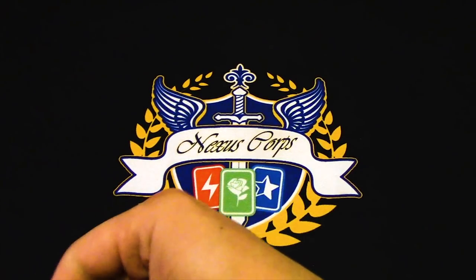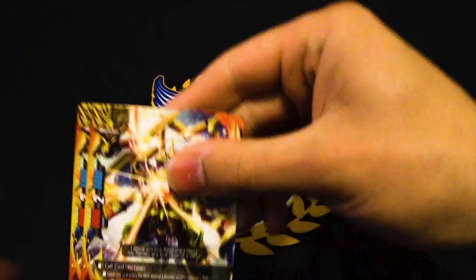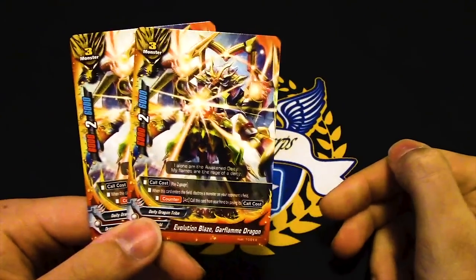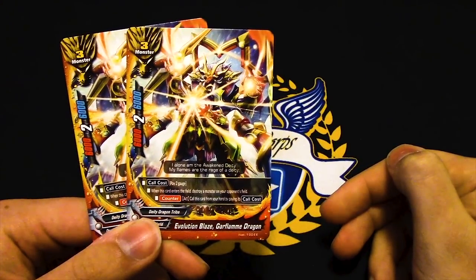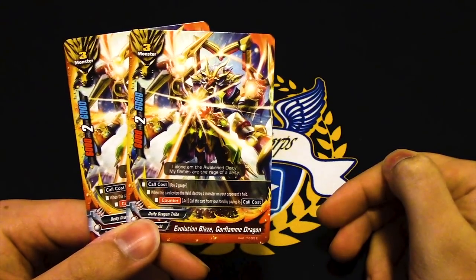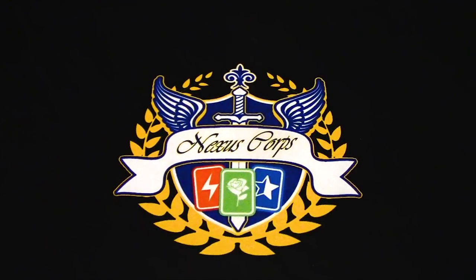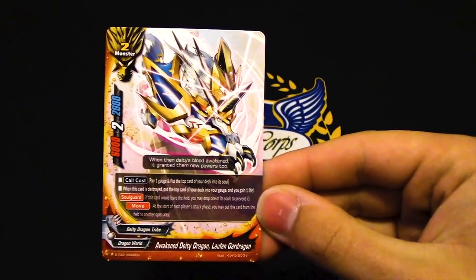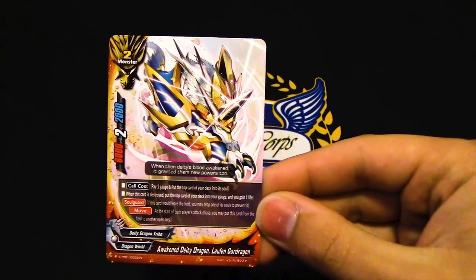Next we've got two copies of Evolution Blaze. Pay two gauge — when this enters, destroy a monster on the opponent's field, then counter call this from your hand paying call cost. Wow, that is awful.